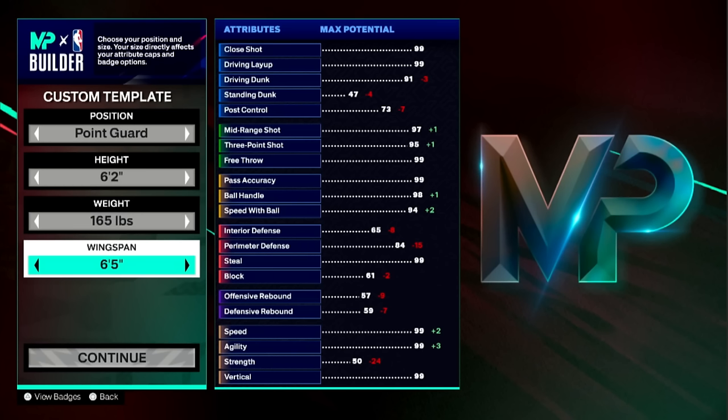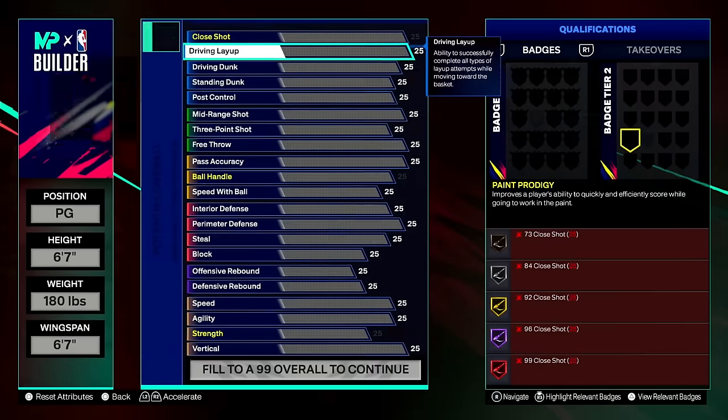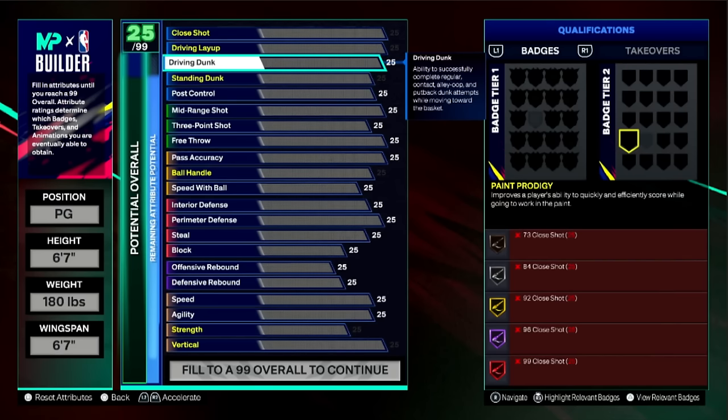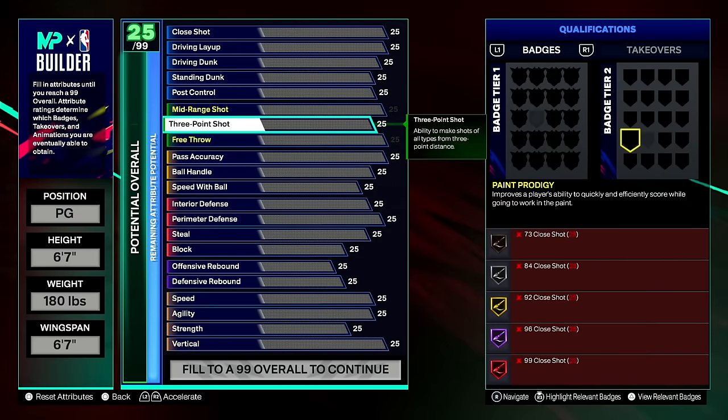This year there are just tier 1 and tier 2 badges, but we'll get into that later. Keep in mind that weight, height, and wingspan affect your stats, which is why it shows your max potential stats with ratings in the middle of the screen. There are certain heights that give you more attributes to work with in the builder, and certain badges locked behind certain heights — we'll cover that more later. The next screen shows a list of attributes you can customize.